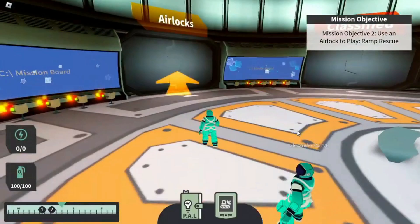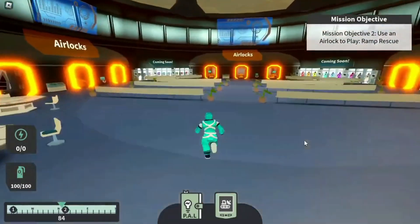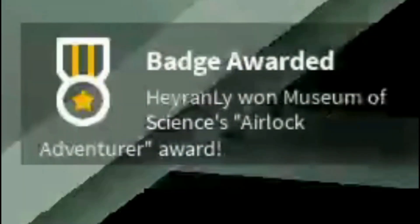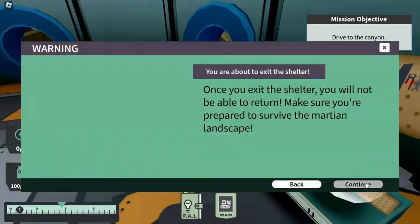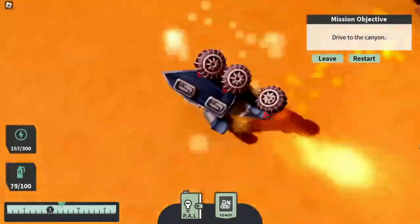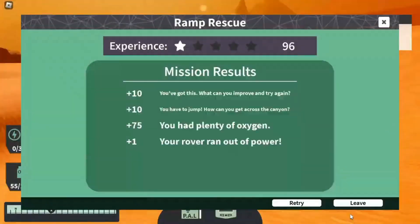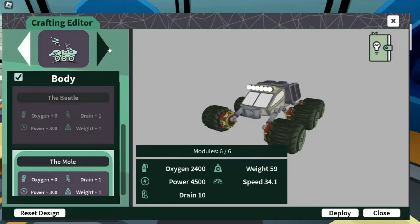If you choose a mission from the mission board, you will get the fourth item. If you enter the airlock after selecting the quest, you will get the fifth item. Once you complete the Ramprescu quest, you'll get the sixth item.